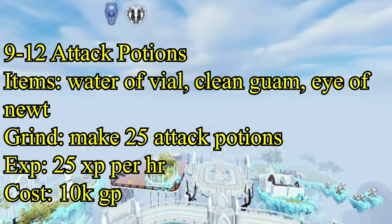After that, level 26 through 38 is making energy potions. Energy potions actually restore run energy. Those require a vial of water, a clean Harralander, and chocolate dust. You need to make 322 energy potions to get to level 38, giving you 67 XP each.